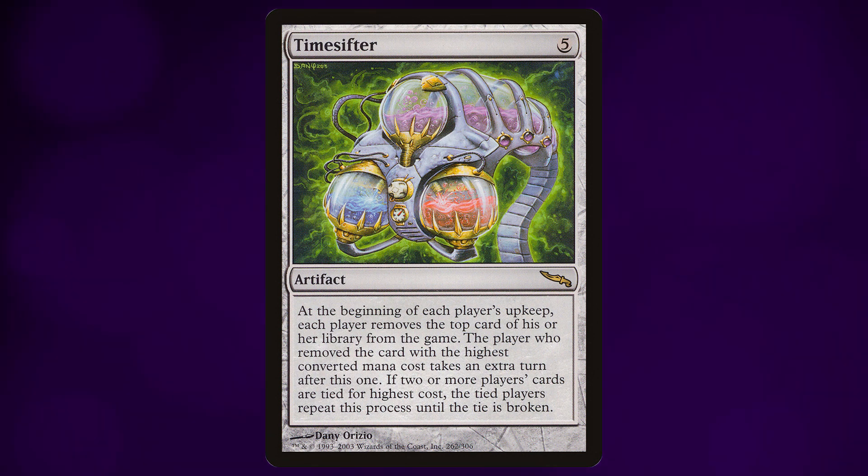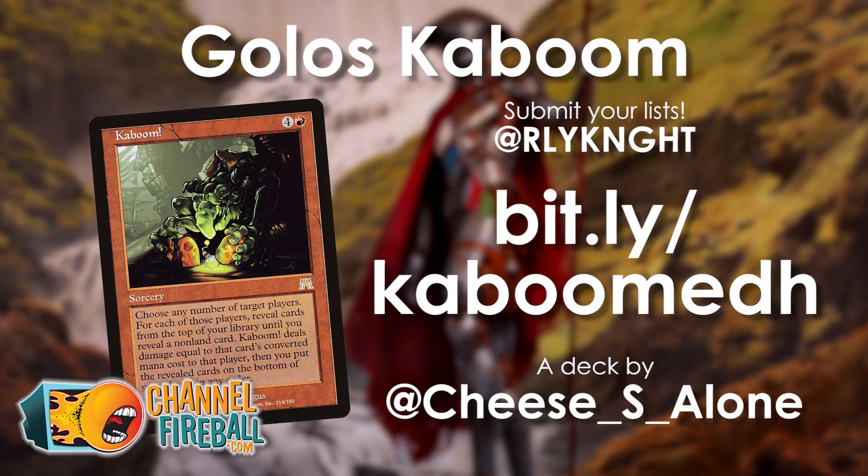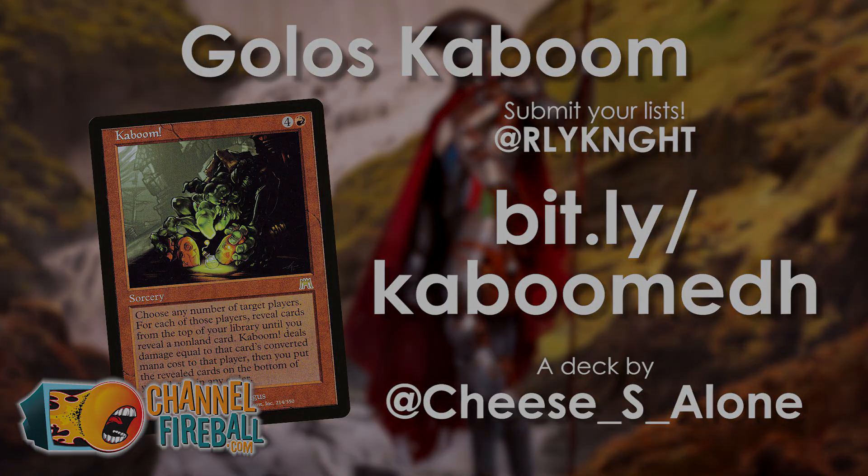My very favorite is Time Sifter, and with an average converted mana cost of 7.82, this deck is the odds-on favorite to take all of the turns for the rest of the game. Thank you so much Dusty for sending in this list — it really has been incredible, and one of the silliest and sweetest lists I've ever seen. If you want to do the same thing as Dustin, send in your lists to me on Twitter at Riley Knight without any vowels. Maybe I'll feature one of your decks in an upcoming video, but that is that for this five minute deck tech — thanks for hanging out, take care of yourselves, and I'll see you next time.